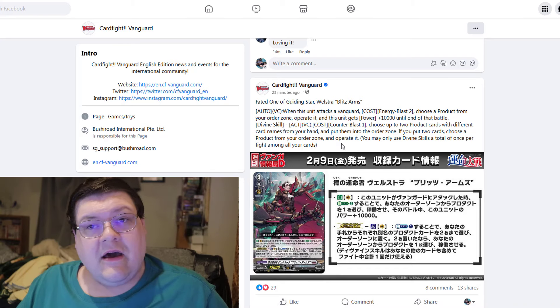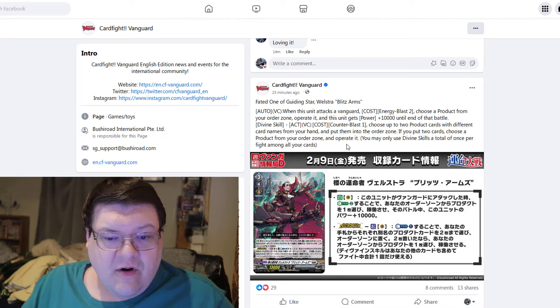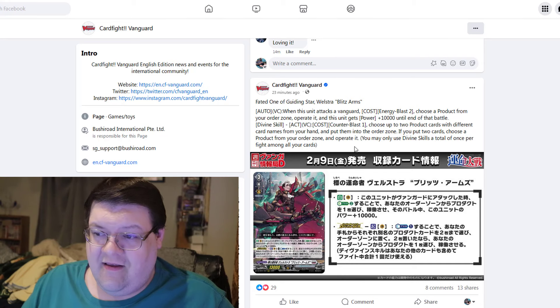Our divine skill — active vanguard circle — we can counter blast one, choose up to two product cards with different card names from our hand and put them into the order zone. If you put two cards, choose a product card from your order zone and operate it. You may only use a divine skill a total of once per turn and only once per fight.